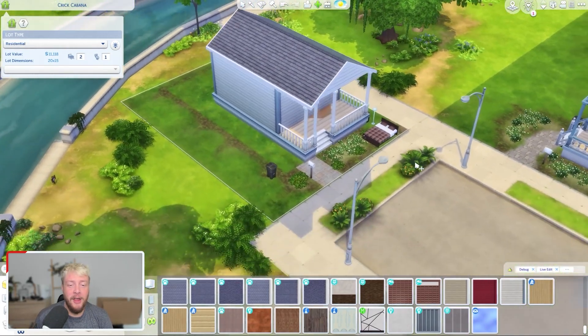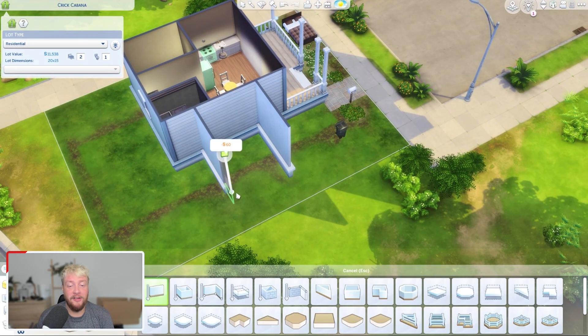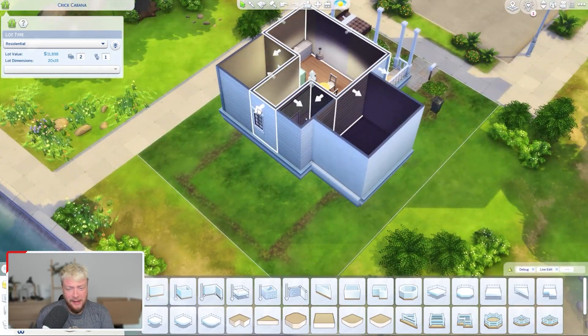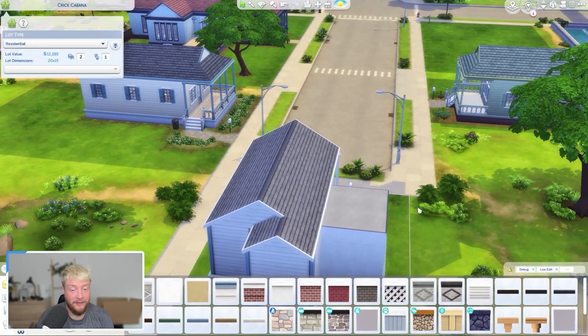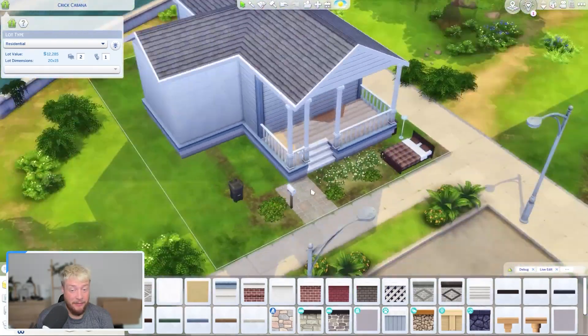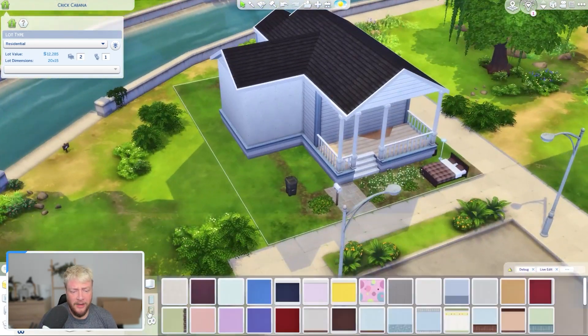We have a live stream each week and we're currently rebuilding the worlds of The Sims 4 — I was about to say Sims 3 because I miss that game so much — but today we're tackling the Crick Cabana. This is an infamous house for just lacking a lot, which a lot of Sims 4 houses do, especially the ones built by EA themselves.